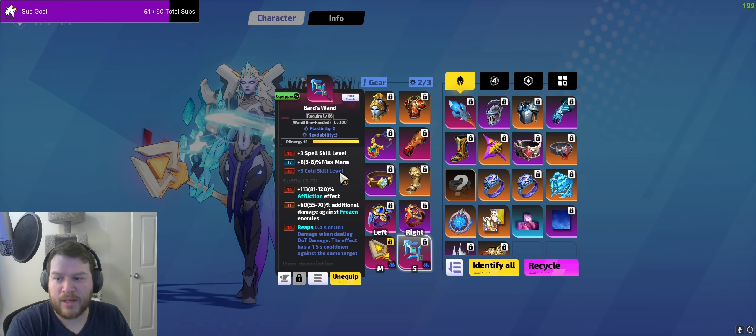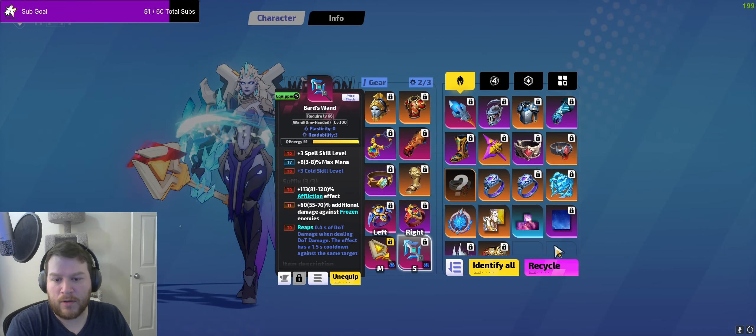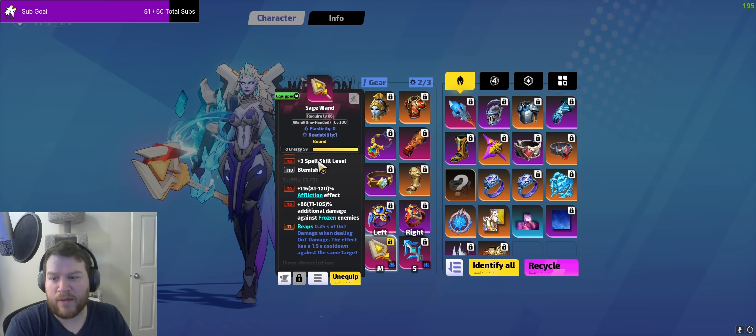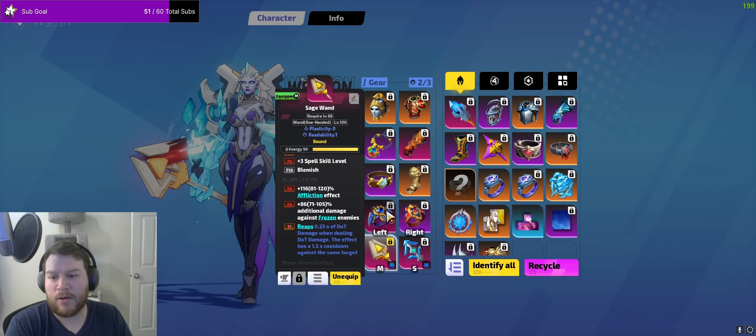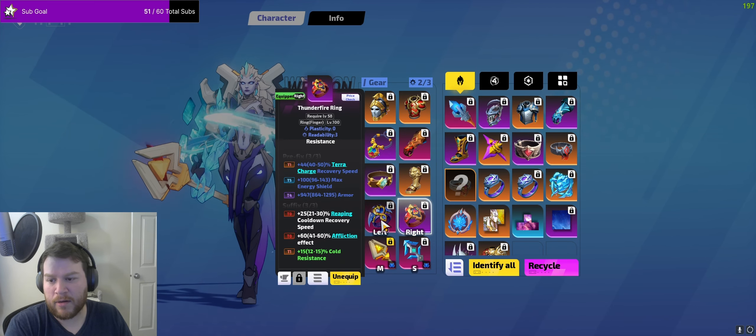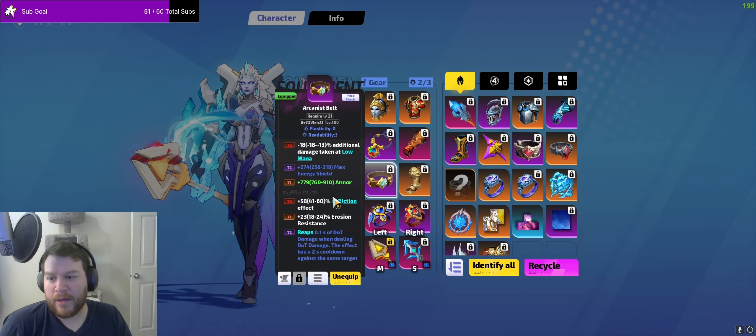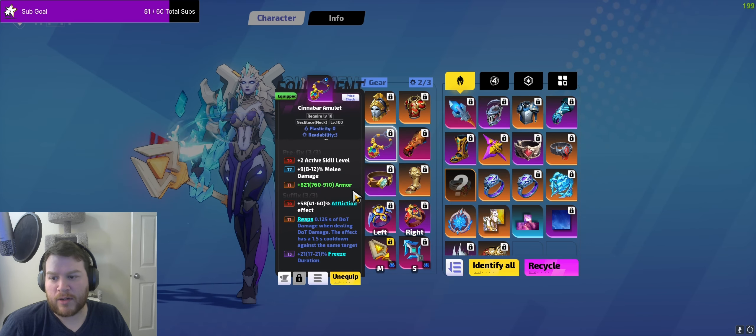Because we're not using Precise Cast on Crit, we are using wands — basically doing the same thing as before, going for as much Affliction Effect as possible, as well as additional damage to frozen, plus 6 on each wand, or plus 5 in this case. T0 Affliction Effect on every single piece of gear is what you're aiming for.